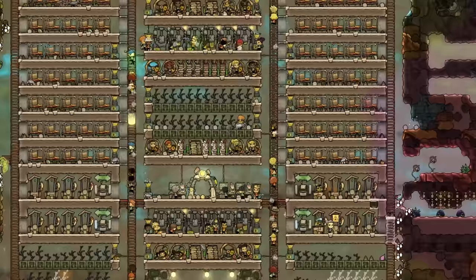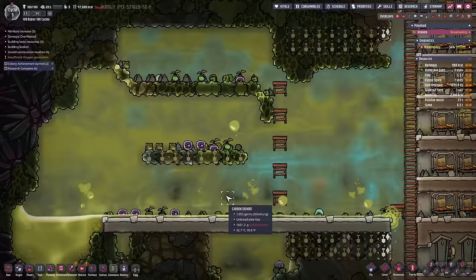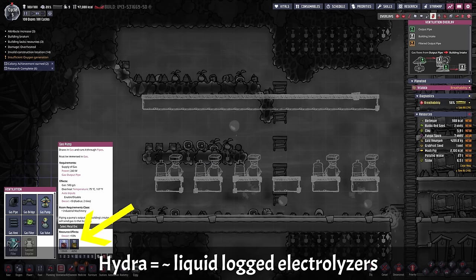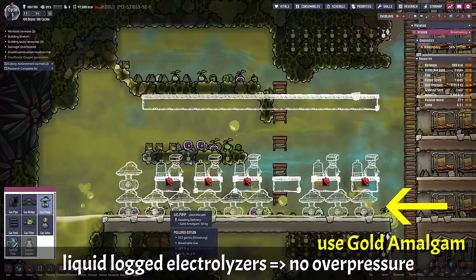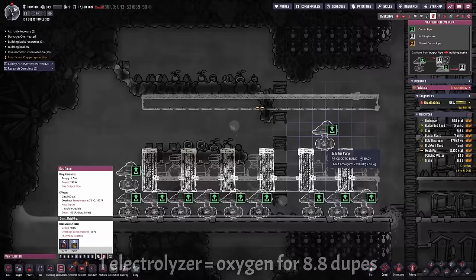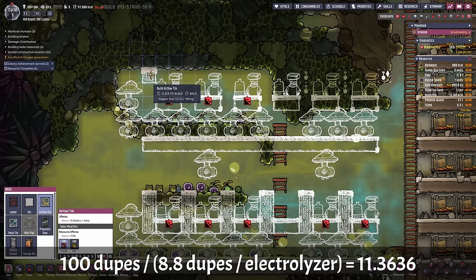Cycles 5 and 6: Spawn preparation and the first skill points. Cycle 5 starts with us having to rescue number 53 for the third time. Looking at the base: 50 beds in barracks to the left, 49 to the right, 4 small farming areas, 3 mush bar production setups and 2 toilet areas. We use the rest of cycle 5 to plan the self-powered oxygen module — the hydra setup — because we don't want oxygen production hindered by pressure. Each electrolyzer supplies 8.8 dupes, so we need at least 100 ÷ 8.8 = 11.36, roughly 12 electrolyzers, using 12 kg of water per second. I'm going with a 2×6 electrolyzer setup.